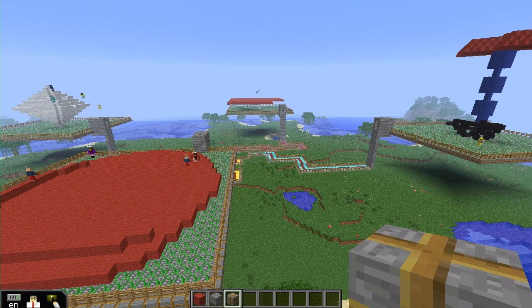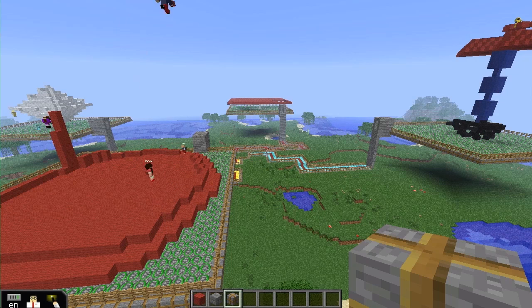In the center of the screen off in the distance you can see a group building just a big flat square. This was the group I pulled up and made start again because it wasn't looking like a cell. I told them I wanted them to build a cell, not a big red cube. They weren't very impressed and were one of the groups that didn't finish their work.